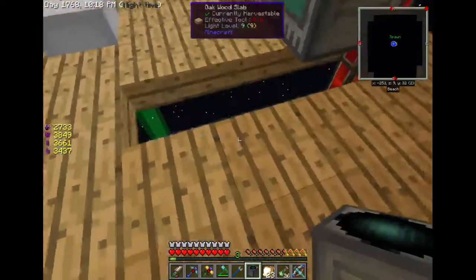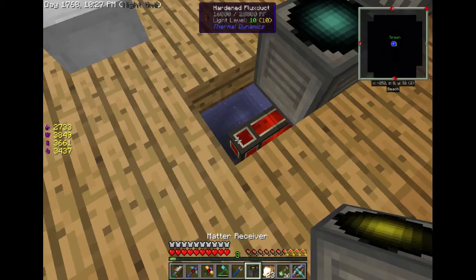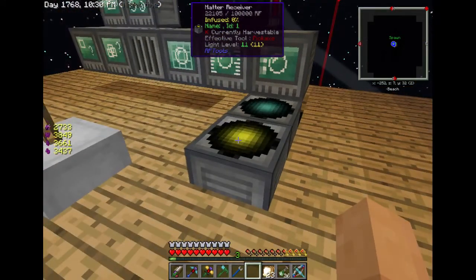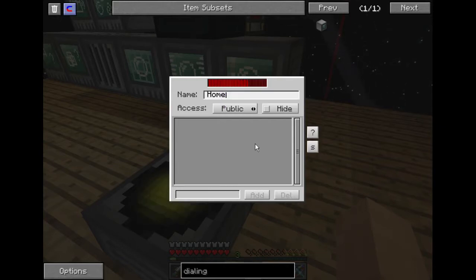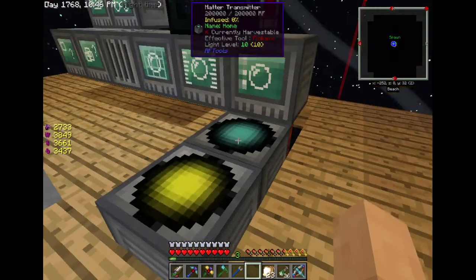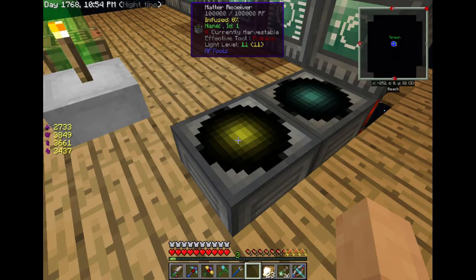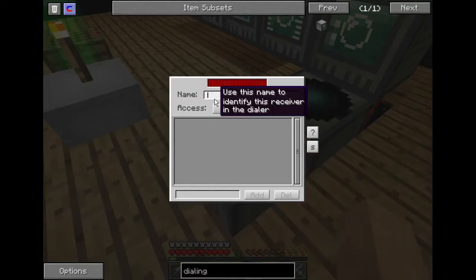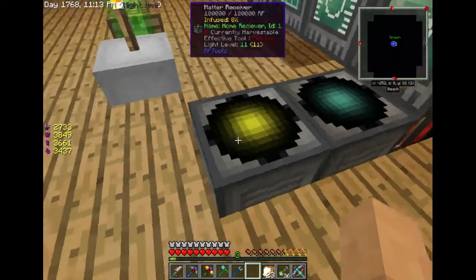Setting everything up: dialing device goes here, transmitter there, receiver right there. I'll name the matter receiver 'home receiver' and the transmitter 'home transmitter' so I know which is which. Access is set to public, which is totally fine.